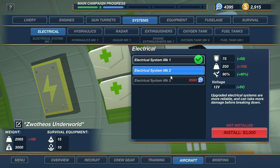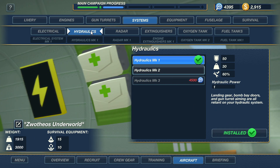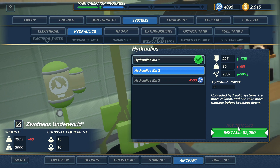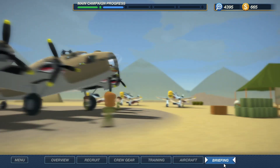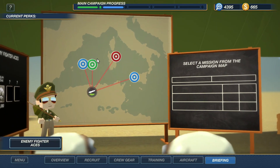The electrical and the oxygen have been failing, but I guess we'll do the hydraulics as well. Alright, here we go. Let's see what else we can do. Search and rescue is still there. Defend allied transport ship — nah. Aircraft production. And airfield. Let's see the airfield one.